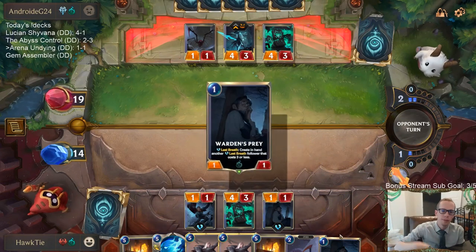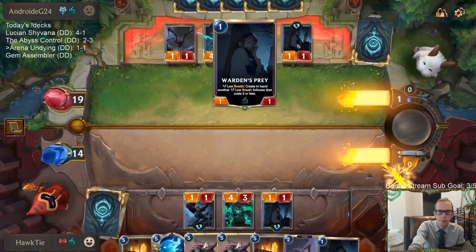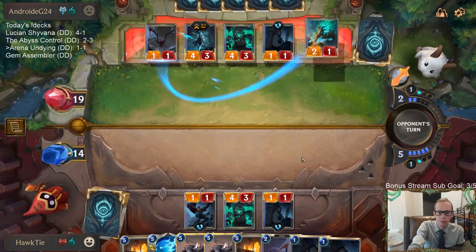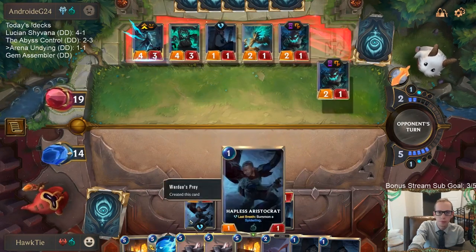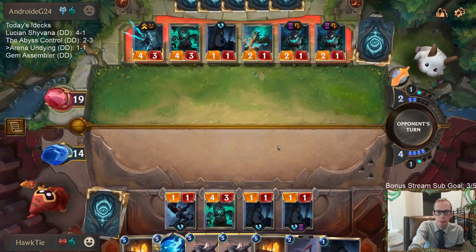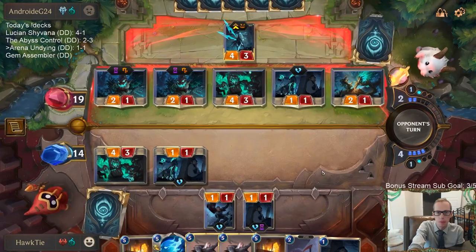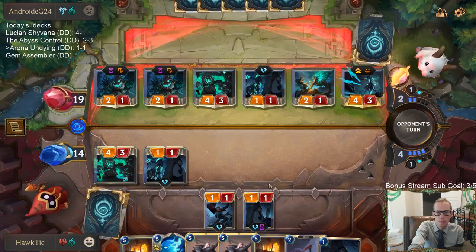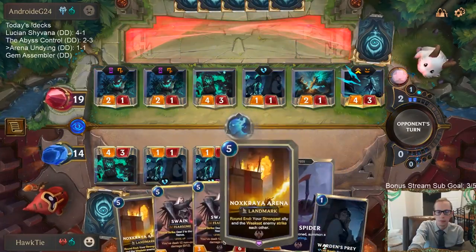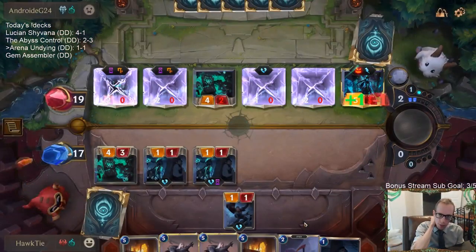We lost to midrange frostbite — Ash, Reckoning, all that kind of stuff. Those cards are great. We have played tons and tons of Warden's Prey. I guess they get to level up Kalista. We'll just do it during combat. The Kalista is damaged now, so next turn Ravenous Flock will be able to kill it.